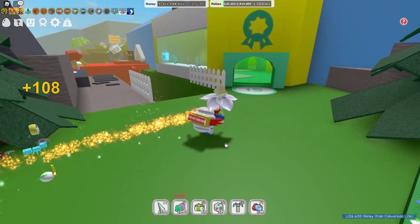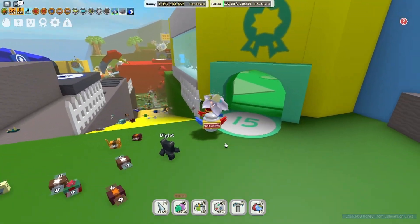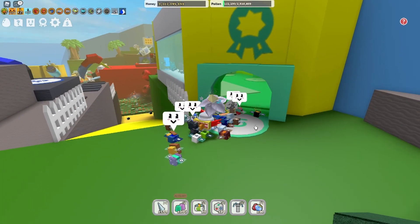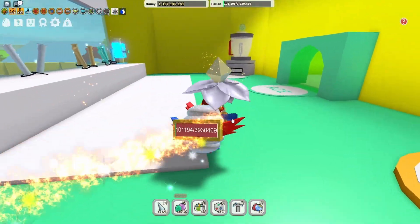The easiest option is to craft gumdrops in the blender. The blender can be found in the 15 ace awards shop. To craft, you need three blueberries, three strawberries, and three pineapples for one gumdrop.